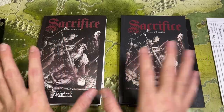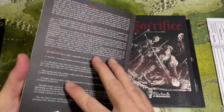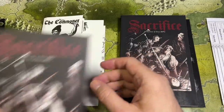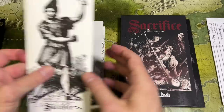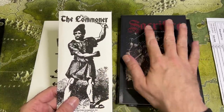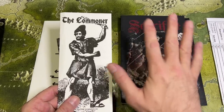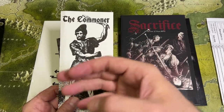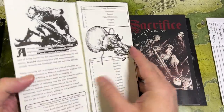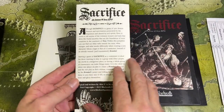This book is very nicely constructed with a textured cover — high quality. You also get a little pamphlet for the Commoner. Sacrifice is a classless system, but characters start at level three. If you want to start at level zero or level one — a real squishy peasant type — you can play the Commoner, and this pamphlet has everything you need to create one and start the game at a big disadvantage.